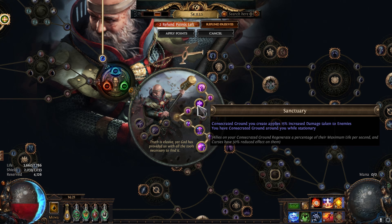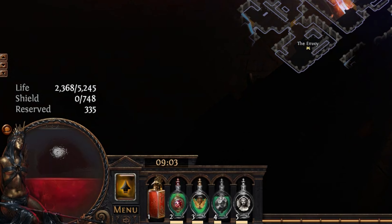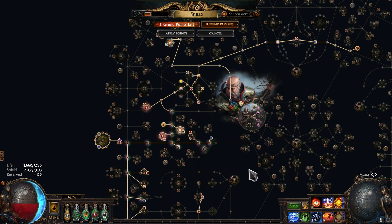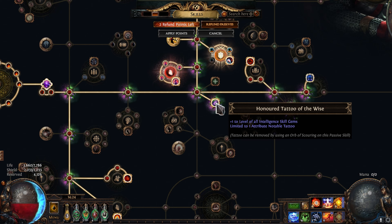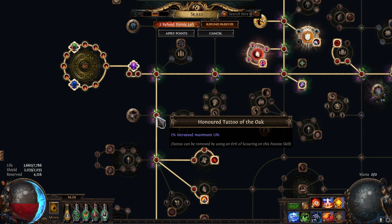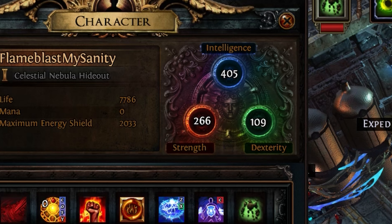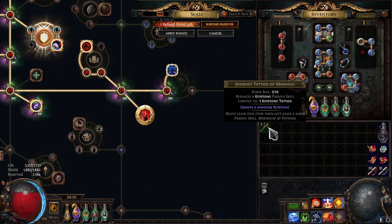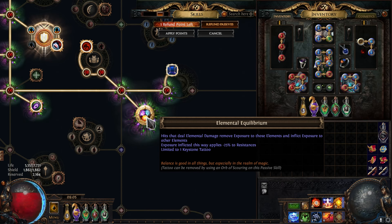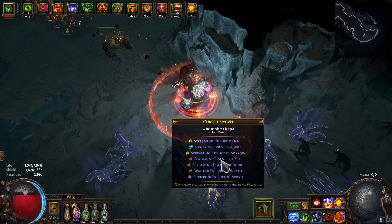I recommend grabbing your ascendancy nodes in this order: Sanctuary, then Pious Path, followed by Righteous Provenance and Inevitable Judgment. I did the opposite, and not having Pious Path while running RF sucks. In this Trial of the Ancestors League, we have access to tattoos and there are some cool things we can do with them. A really nice DPS boost is using an Honored Tattoo of the Wise on one of your plus 30 int nodes, which gives all of our blue gems a level boost. You can also convert your small strength nodes to 2% max life nodes via Honored Tattoos of the Oak. Just make sure to keep enough strength to be crit capped. You can fill in any resistances you're missing through tattoos too. If you have infinite currency or are a taker of risks, you can try to use a Journey Tattoo of the Makanui to fish for Pain Attunement on one of your keystones, which would be freaking insane if you're using Anger — or Iron Will, which would be significantly less insane but still really good.